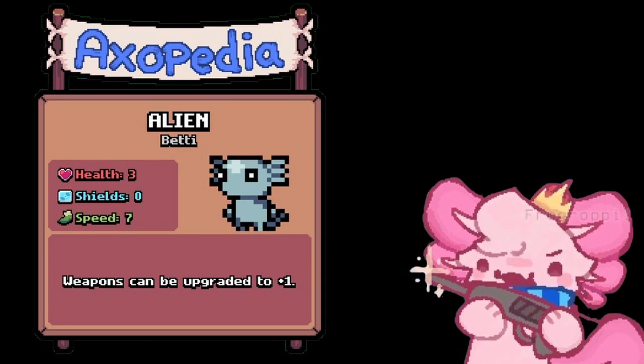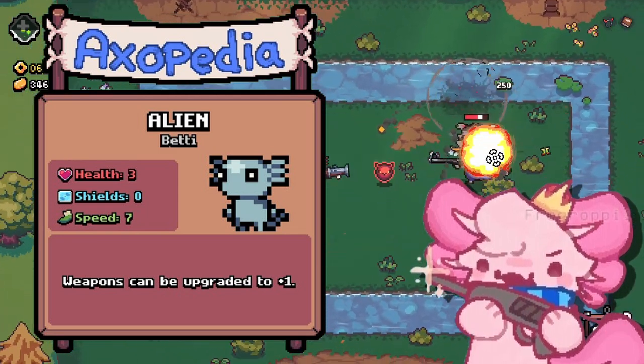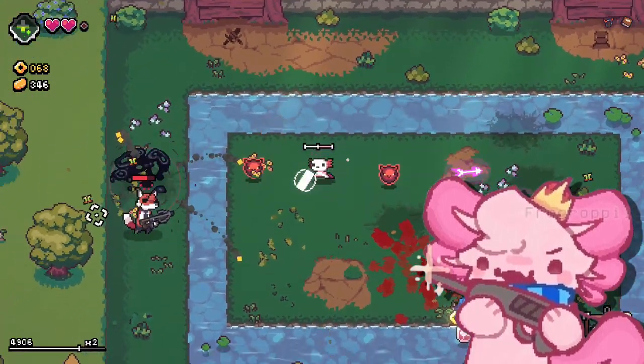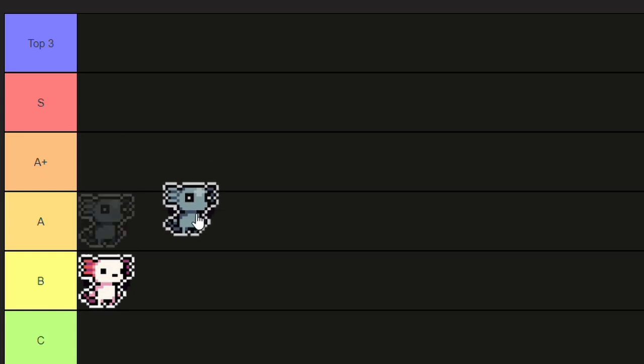Next up we have the alien axolotl. Aside from his trait, this axolotl does have pretty good stats and has a pretty high speed stat, but the trait itself is also pretty cool because you can make weapons very, very good. I'm putting it in A tier.